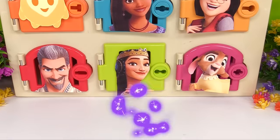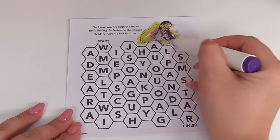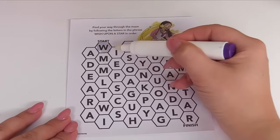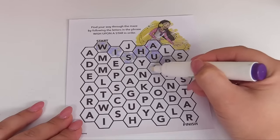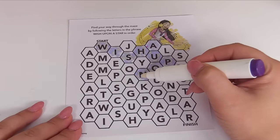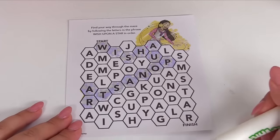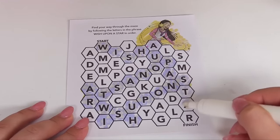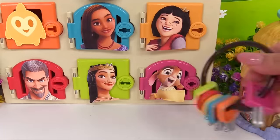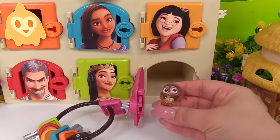The last door is Valentino's door, and here's another activity. Find your way through the maze by following the letters in the phrase 'wish upon a star' in order. Let's color in Asha first, then start right here: W-I-S-H, that's wish, U-P-O-N, wish upon a star. We have to follow that A and this R. Now let's start all over — wish upon a star. We made it! Let's pick the matching key for Valentino's door. It's this one right here. Let's open it up — it worked! We have Valentino.